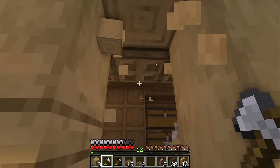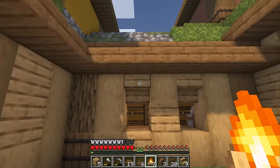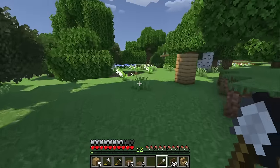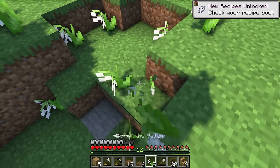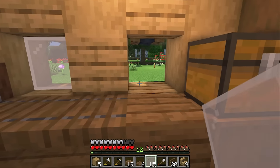Now for the windows, I'm going to pop out the top parts and replace them with upside down oak stairs just to give a little bit more shape above the window. And I think these campfires are going to cover up that shape a bit anyway - that's okay. I want to use white stained glass windows because I really feel like they fit the cottage core vibe. So let's grab some of this lily of the valley so we can make some white dye. And let's just pop these into the windows.